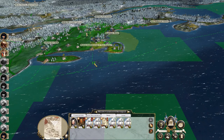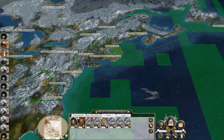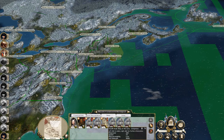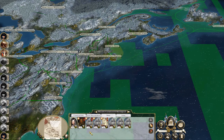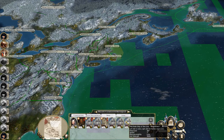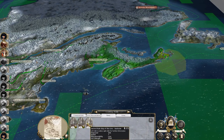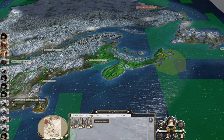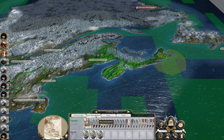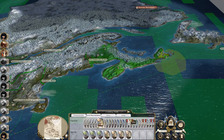Various assortments of ships here. I'll take the ones that aren't repairing. Let's just take this admiral out and move him up to Louisburg to join the ships being recruited.